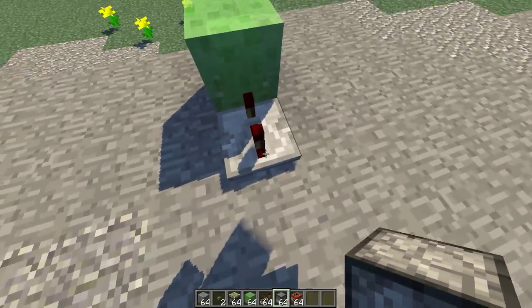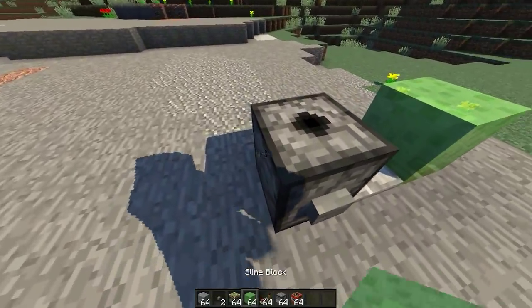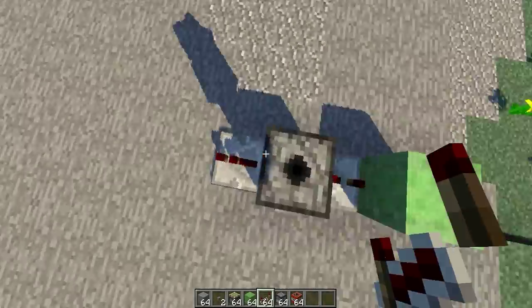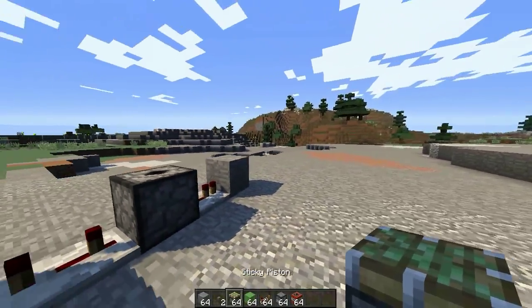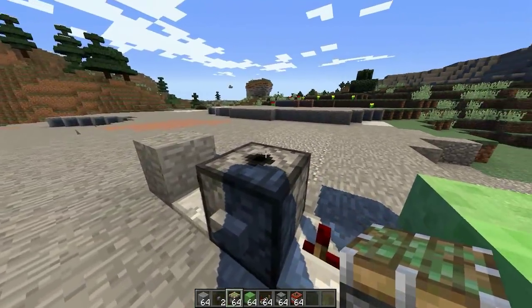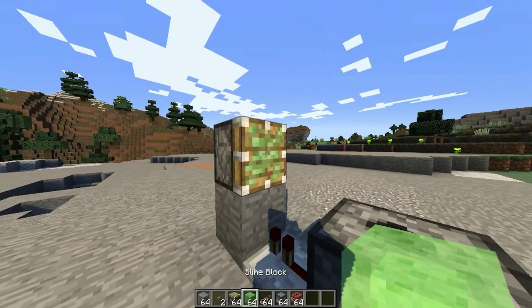Teraz za tym repeaterem stawiamy dispenser i na nim wkładamy przycisk. Bierzemy znowu repeater i ustawiamy go w przeciwną stronę do tego poprzedniego. Wstawiamy teraz stone, czyli jakiś bloczek, i ustawiamy sticky piston skierowany w stronę dispensera. Tutaj stawiamy slime blocka.